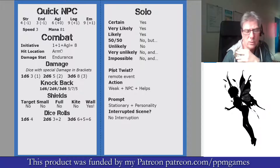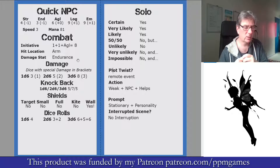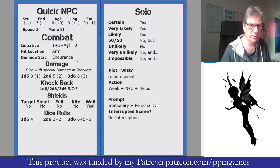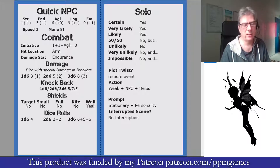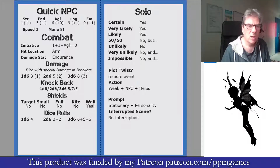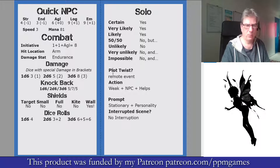The hit location is just rolled on the hit location table, so they're going to be hitting the arm, and damage for this attack would come off of the endurance stat. Damage comes off endurance in 3Deep. Each attack would hit a body part and each body part has an attribute attached to it. Everything in 3Deep is kind of light, medium, or heavy.